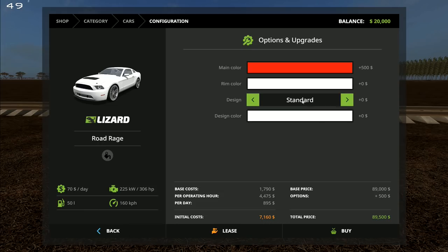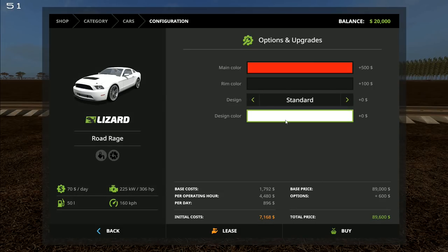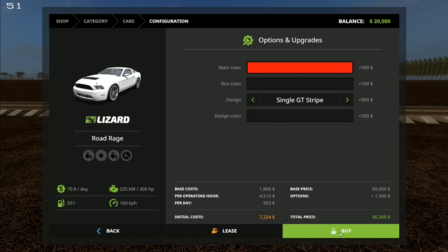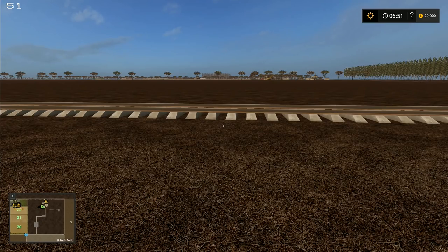I've put a whole load of mods into here and I'm hoping they'll be pretty good. Let's go for a nice shiny red one — rim color in black, design in black, and single GT stripes. We've got red and black — I wonder how this is going to work out. We don't have enough money though, so that's a problem.